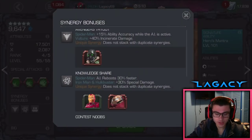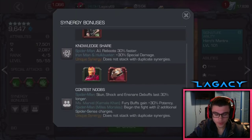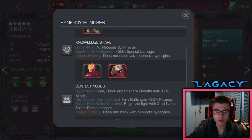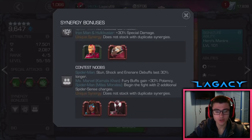His synergies: he has one with Vulture that gives him increased ability accuracy while the AI is active. Vulture gets increased incinerate damage. The Iron Man and Hulkbuster synergy does not matter — the AI reboots faster, but you shouldn't be losing your AI. And even if you do, just try to charge it up; it doesn't take that long.